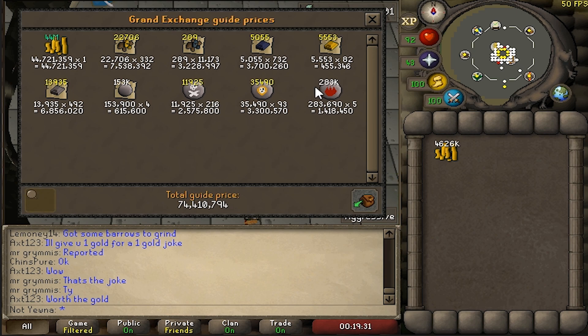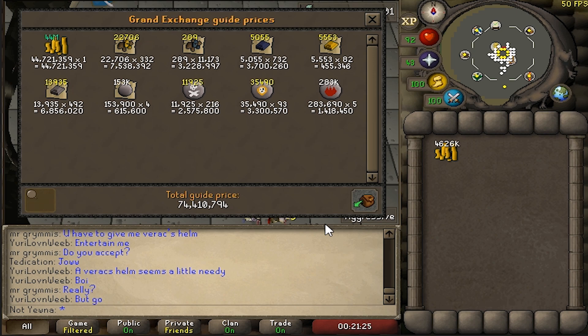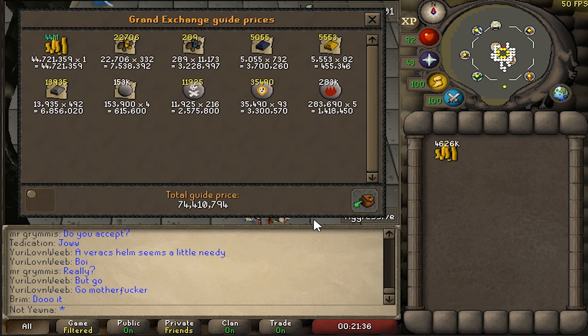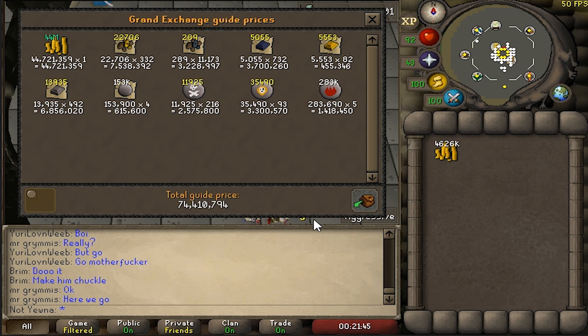That is 74.4 mil profit. I'm going to keep the gold ore for my main though, because I'm going to train smithing at Blast Furnace. So dividing the amount by 20,000 kills, I got 3,720 GP per kill. I was averaging 17,000 XP an hour with my gear, my level of activity and super combat potions used that way. And I was making 455k GP an hour on my alt account without a task on gargoyles. I'd say that's not bad at all.